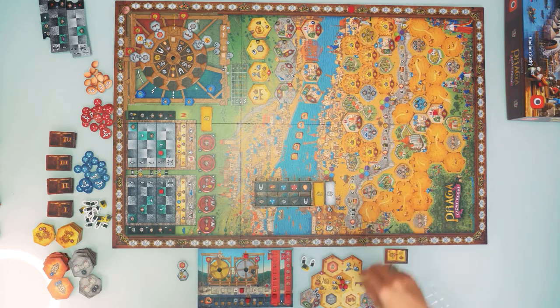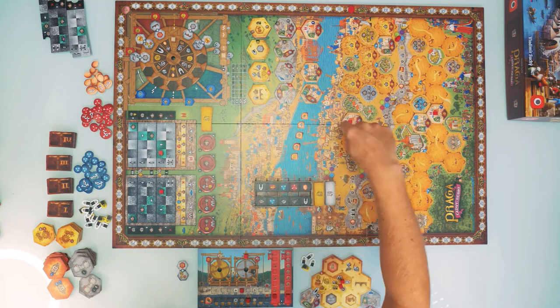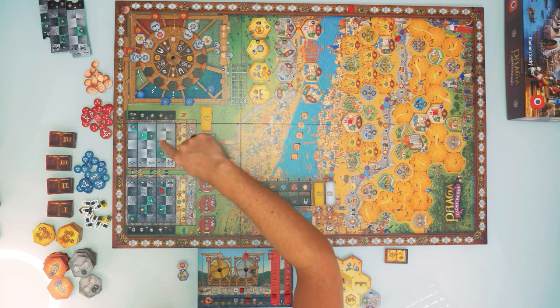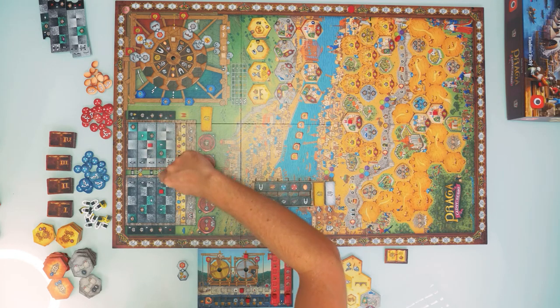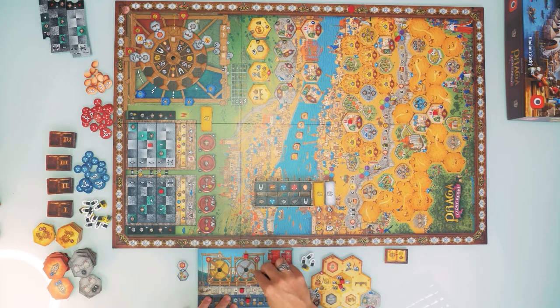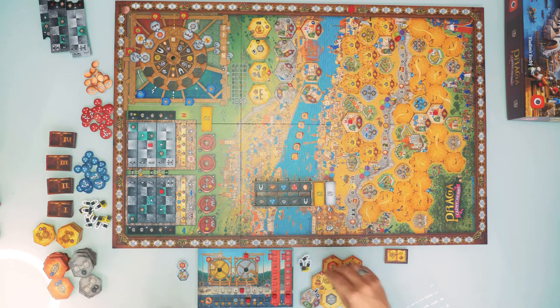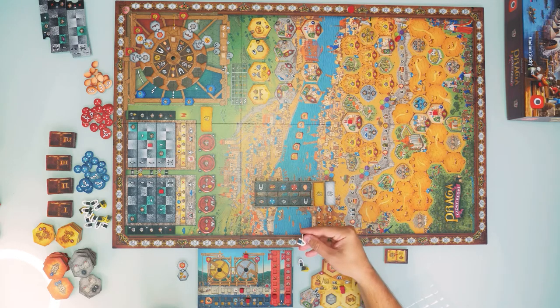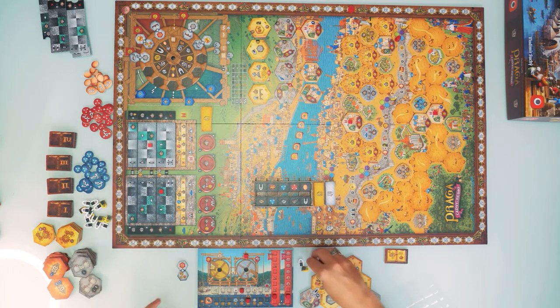The lateral movement lands me on an upward arrow, automatically moving me up one row without spending windows — but I still must pay the crossing cost of one gold and one stone. This was an incredibly beneficial action. I now have several windows accumulated. I can spend two white windows to move up one level on either track vertically, or spend one gold and one white window — or two gold windows — from the center of my hex board to take an additional turn using any action from my board without drawing from the wheel.